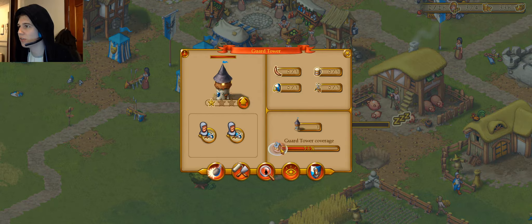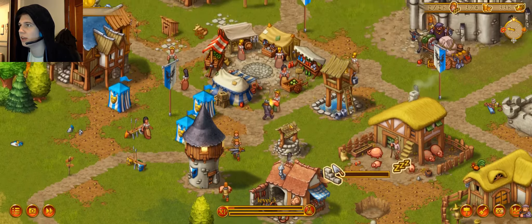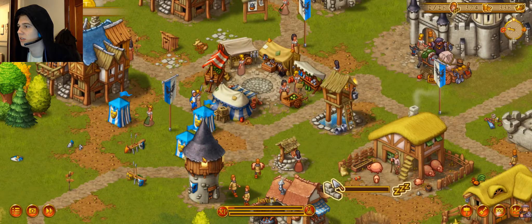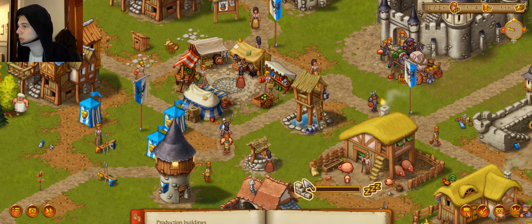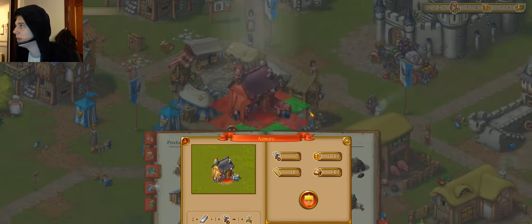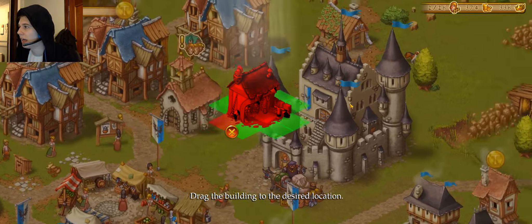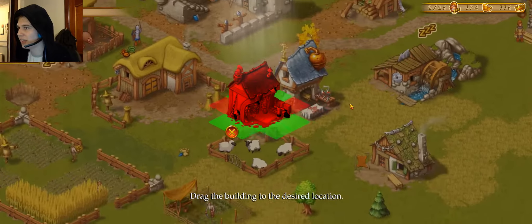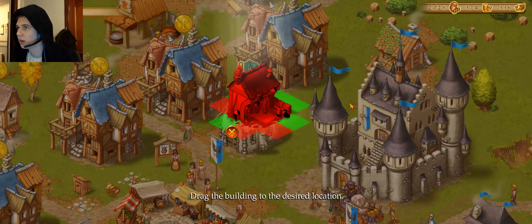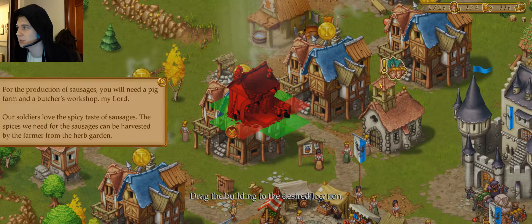This guy's just going scot-free — guys, we need to bop this guy! Apparently the guards just don't give a flying care. We need armor. Let's place this uncontrolled building somewhere.